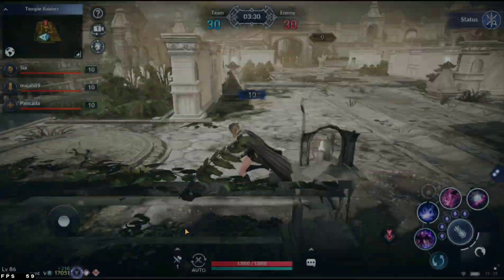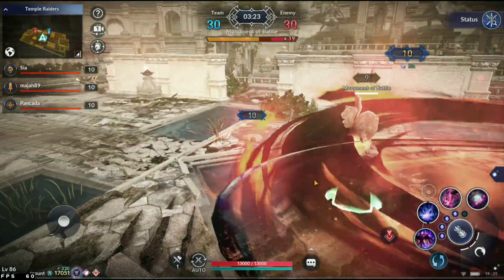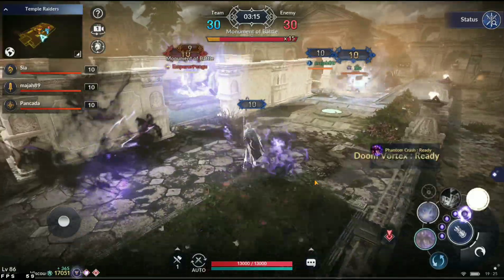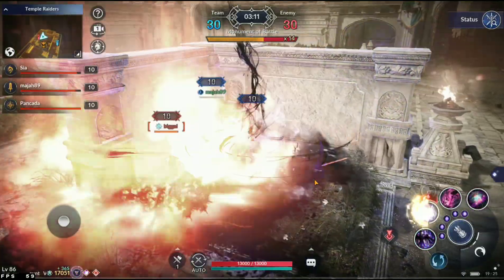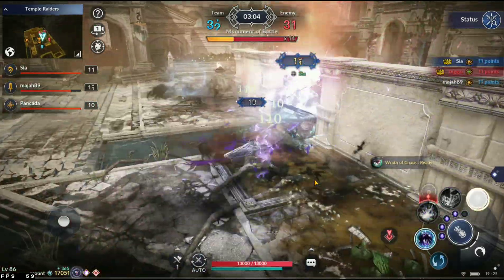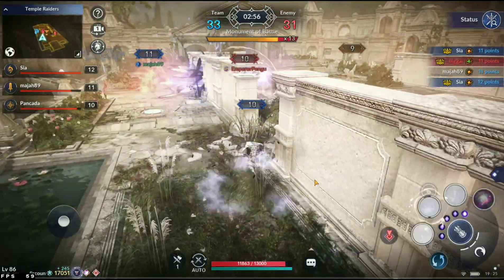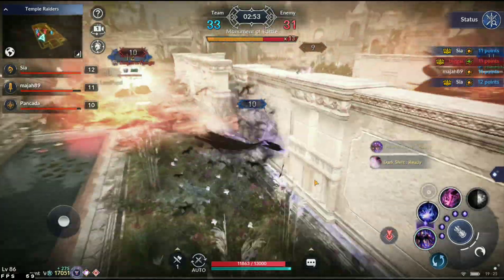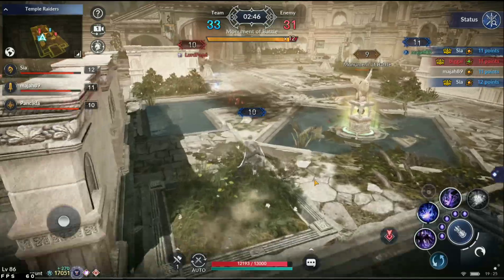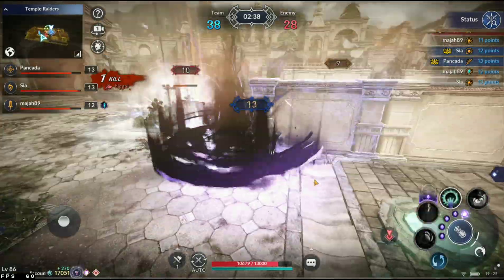We're back on Temple Raiders for the third map. Down 0-2, we'll see if Bay changes their strategy at all. They're going in with a very similar play style — controlling the orbs on their side of the map and trying to take the monument in the middle. The monument is already being contested. It looks like they're clearing walls along the way, which allows close-range players to move in and out more easily.